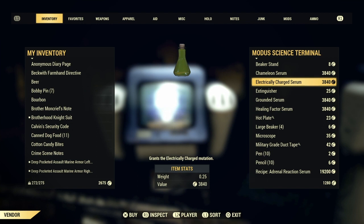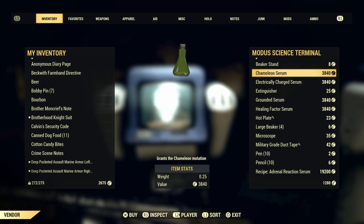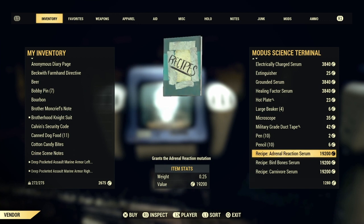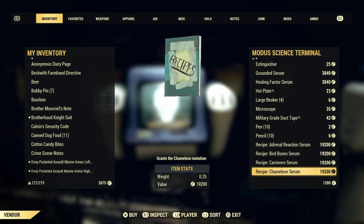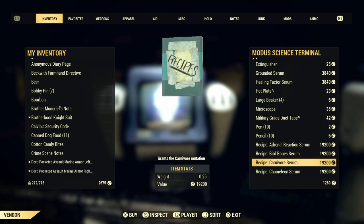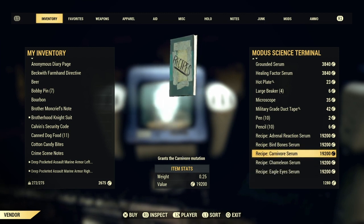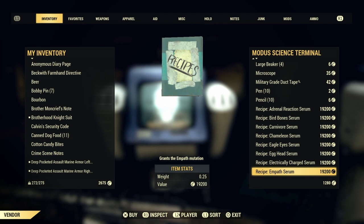All four of them are the same vendor. You can buy serums as they are, which I don't recommend unless you just want to buy a serum to use it. The recipes are right here — they're really expensive. I have a maxed out Hard Bargain perk, so these are probably the bottom price, unless there's another bargaining perk I don't know of. They're really expensive.